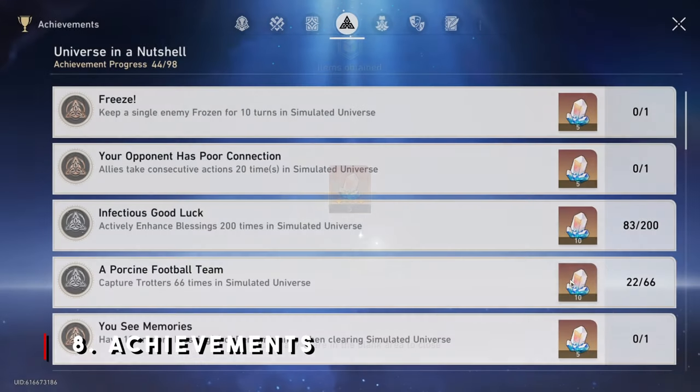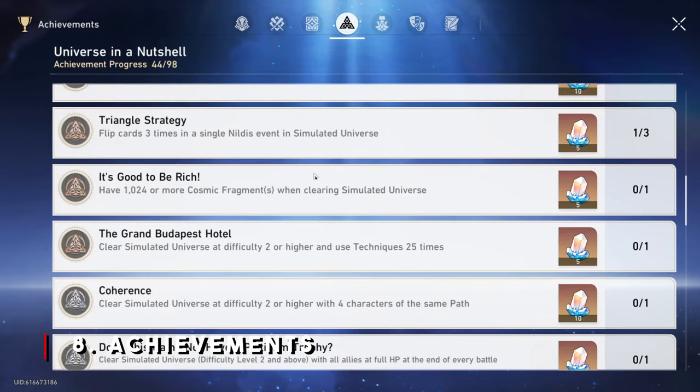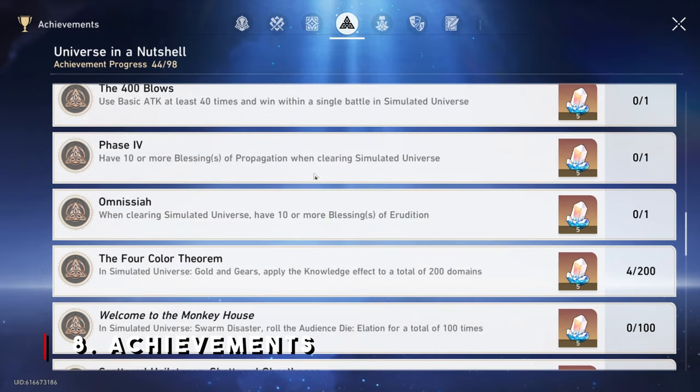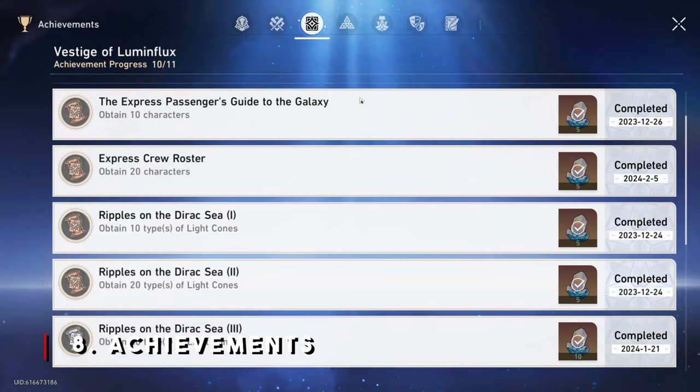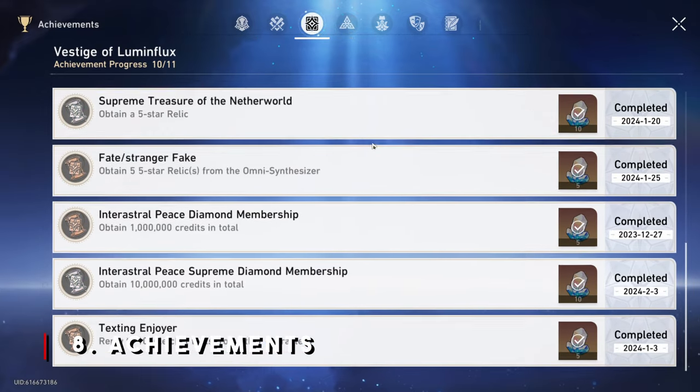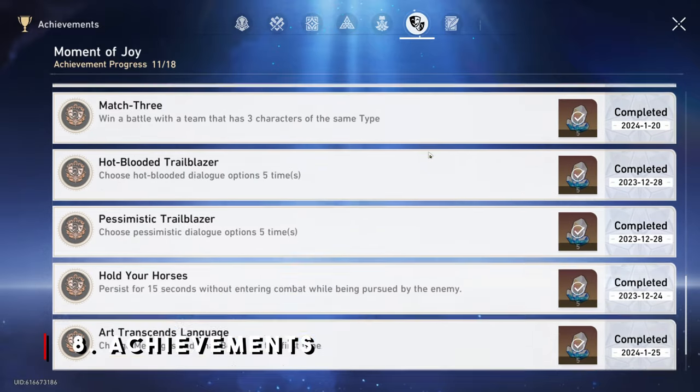A good thing to know is that during your Honkai Star Rail playthrough, you will unlock various achievements. Essentially, the more you play, the more likely you are to get an achievement. Or you can just go to the achievements page and try to complete them if you're an achievement hunter - or if you're one of those hardcore 100% completionist gamers. But that ain't me for sure, because that's a lot of work.